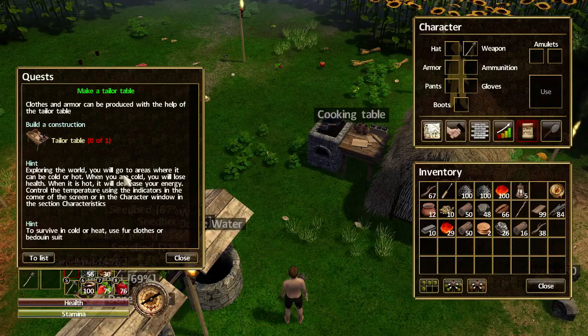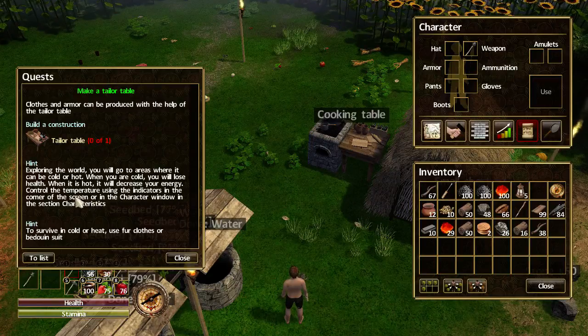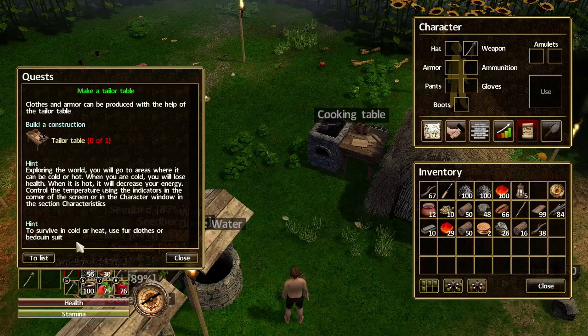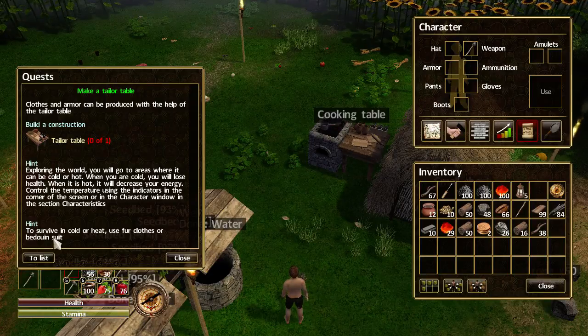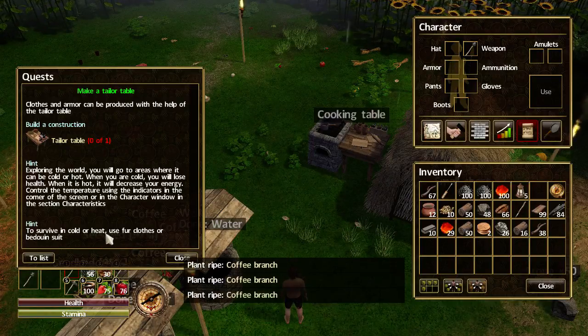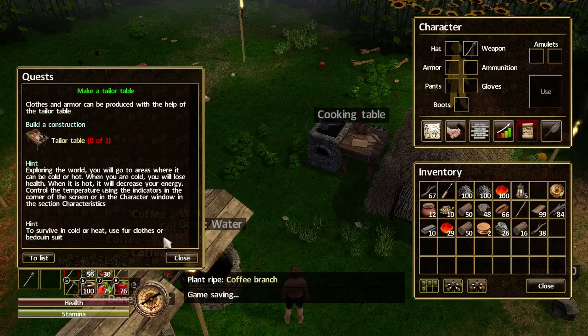The hint says: exploring the world, you will go to areas where it can be cold or hot. When you are cold you will lose health; when it is hot it will decrease your energy. Control the temperature using the indicators in the corner of the screen or in the character window under characteristics. To survive in cold or hot, use fur clothes or bedouin suit — fur clothes for cold and bedouin for the heat, which I'm guessing is a thin silky cloth. Right, let's build this tailor table.